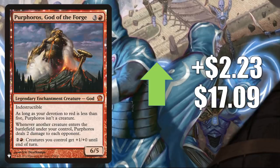Number five is another Mystery Booster card — Purphoros, God of the Forge, goes up $2.23 to $17.09. This was also recently reprinted in one of the Theros Stargazing Secret Lairs, so there are a lot of new copies coming out, but this one is trying to find its price point. It's a very popular Commander card. It has seen some increased play with a new card, Reconnaissance Mission, and the type of deck Purphoros is in tends to be aggressive, fitting both those cards.